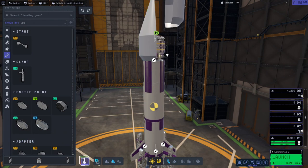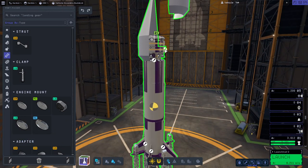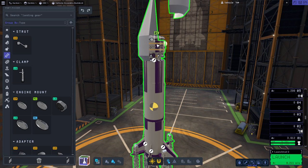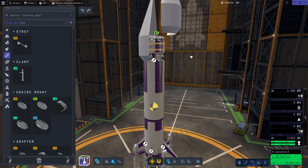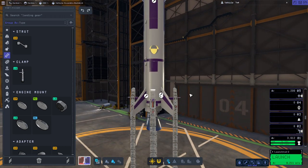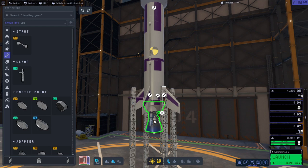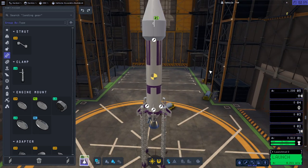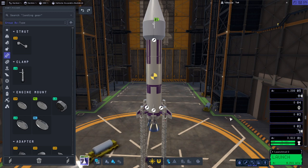I just wanted to be quick with this tug. The tug is basically RCS tanks, puff engines, a big docking port, a controller, and some batteries — very simple. And then we have the big Mammoth 2 engine at the bottom. I've kept this really simple because I just want to get it done. Hopefully this will get it done.